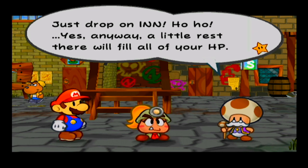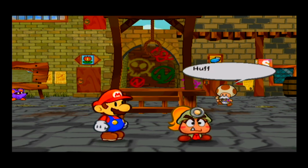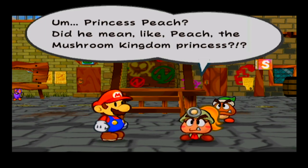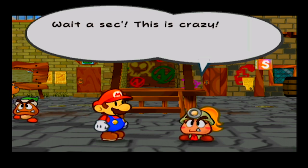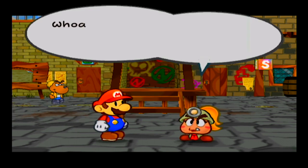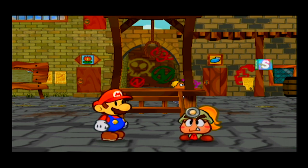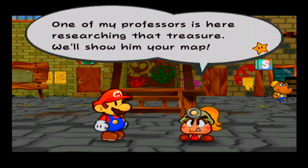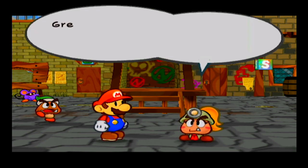He's telling us our heart points are low and we can go to the inn to regenerate. Goombella tells us she didn't know Peach was here, but Peach already got kidnapped. She tells us that she's trying to find the treasure too, and says, 'Let's go visit one of my professors — he lives in the city, he's researching the treasure, and maybe he'll know what to do.'